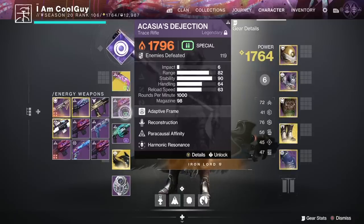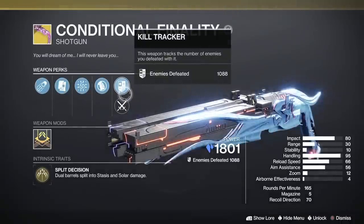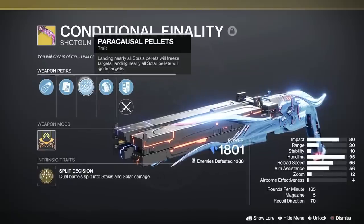In PvP it's really good — self-proccing 20% more damage. In PvE, think about it like old Frenzy: it's more than Golden Tricorn (which also requires a kill), it's less than Kill Clip (which requires a reload), and it's more than Multi-Kill Clip. So it's in between. Get a quick final blow, shoot at an add, and you basically have old Frenzy damage. If you use this perk I highly suggest triple surging it to get 46% more damage. That brings us to Conditional Finality — one of the best weapons ever made. Dual barrel split stasis and solar damage.